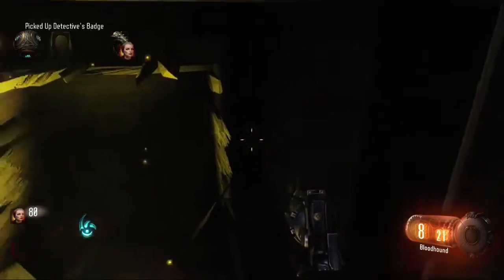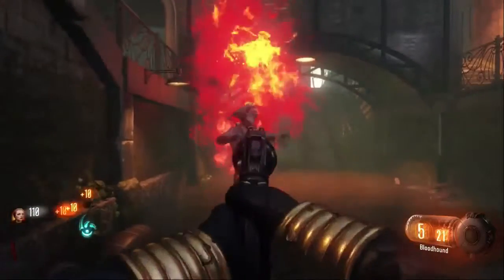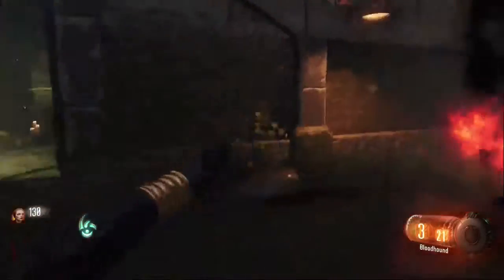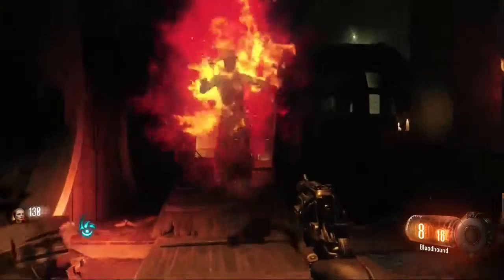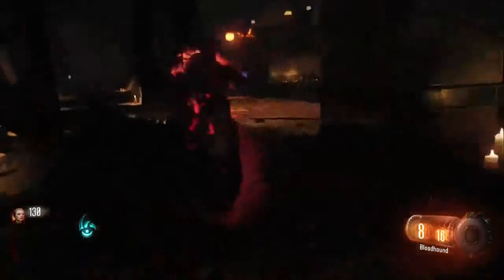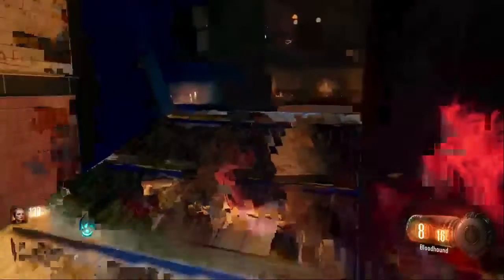Grab the badge. Then you want to shoot these zombies — shoot them twice then knife them — so you get points. Then you want to open the rift so you can take care of the keepers easily, cause you can just knife them all. Or if you want to waste your ammo and get points you can, but it's not really worth it. Just knife them to kill them.